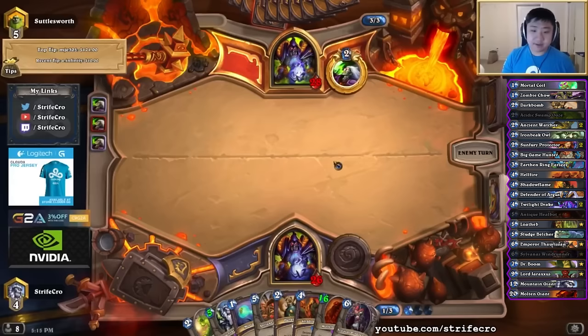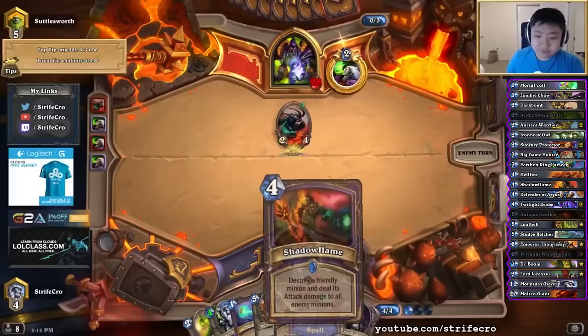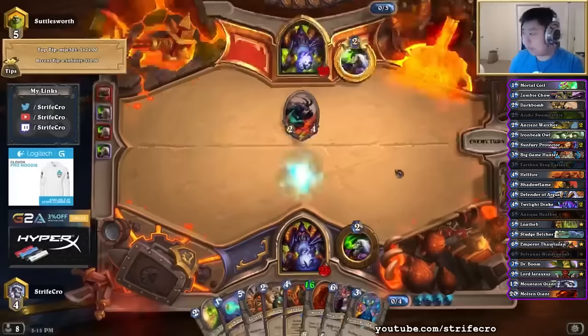I have double Shadowflame in my deck, which is really good in the mirror. But my deck also has a lower mana curve than most Handlocks — I don't have Ragnaros. There are trade-offs both ways. The double Shadowflame is kind of the common state. I wouldn't be surprised to get BGH at all.